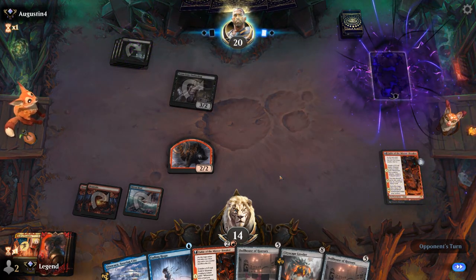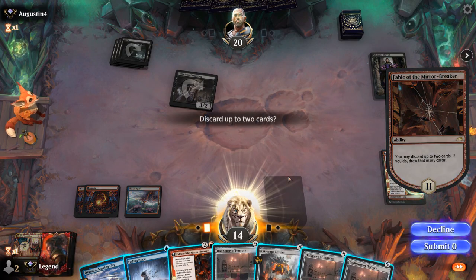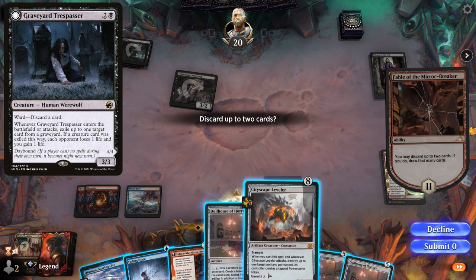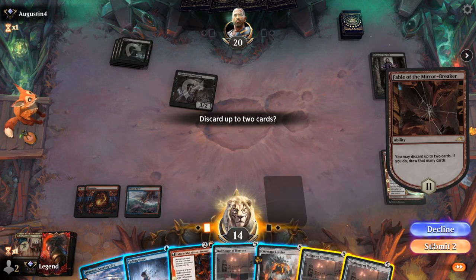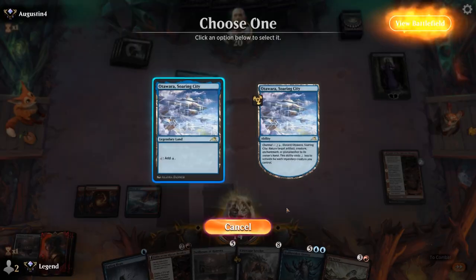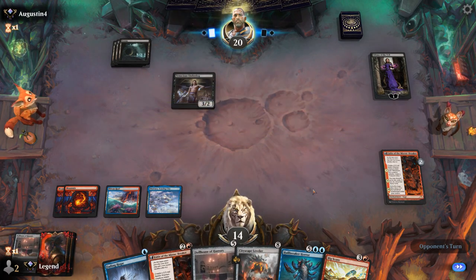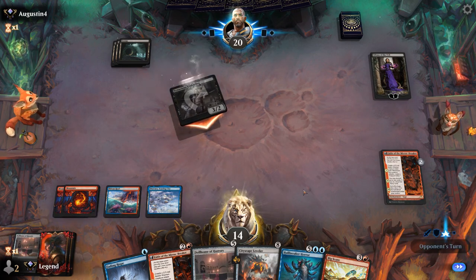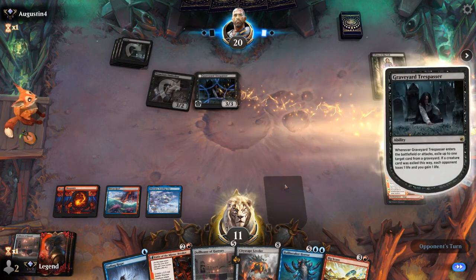We'll take three. There's a Liliana instead to answer the shaman — fair enough. Another Dollhouse. I could hang on to Leveler for a bit longer in case opponent has a Graveyard Trespasser to exile it from the graveyard. I can discard it to another Fable of the Mirror-Breaker which I'm about to play. Bigscore — that works. Pass with Bigscore up, discarding whatever creature we want to reanimate, then next turn bring it back with Dollhouse already in play. There's a Trespasser — good thing we didn't discard our creature beforehand.